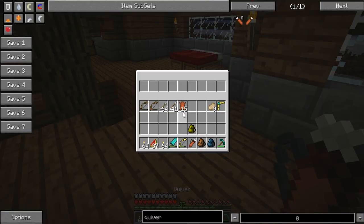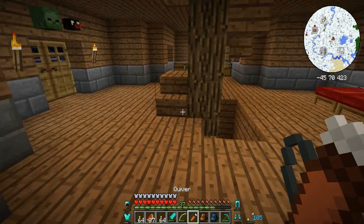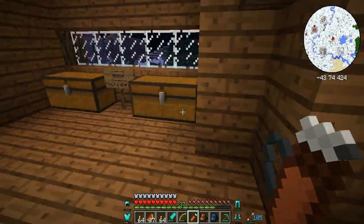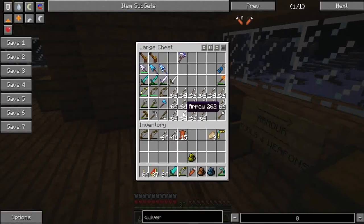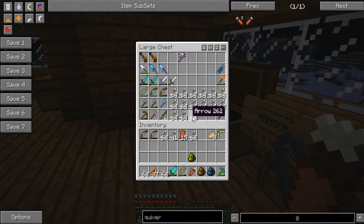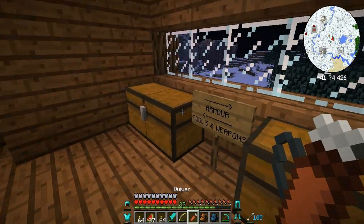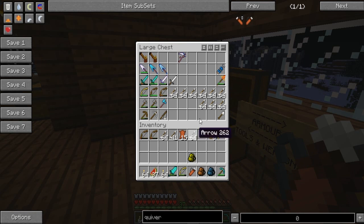You right-click and you can store all your arrows in there — that is awesome. Thanks for the comment suggesting that, because it's really helpful. As you can see I've got a bajillion arrows in here clogging up my chest space. That's really cool that I can take all of those arrows with me.